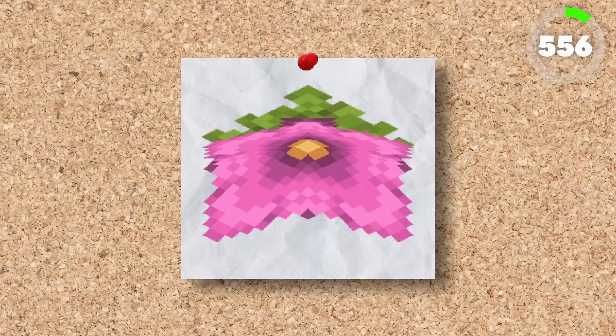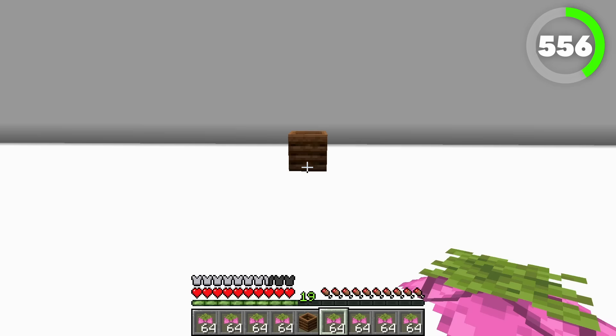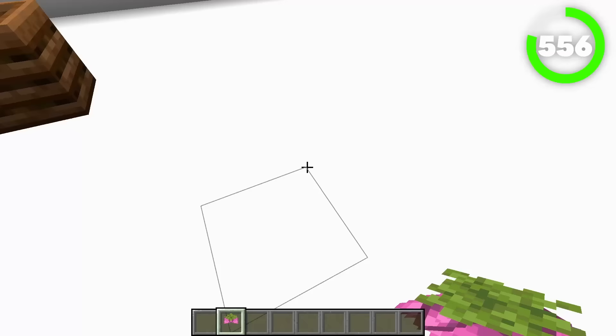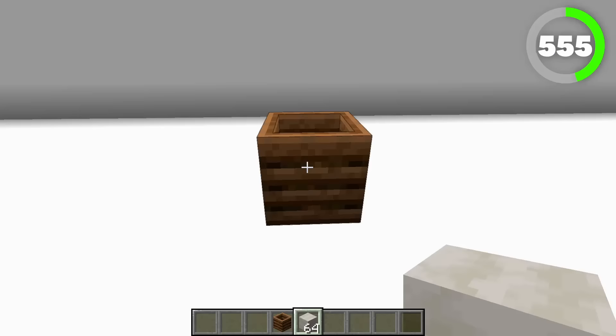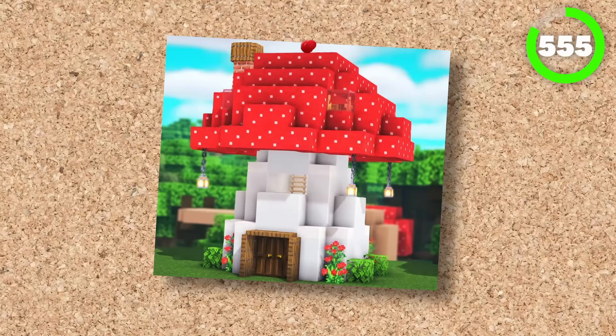556 is the spore blossom. This is a very unique block added with the lush caves. Not only is it a really cool decorative block that looks really pretty, but you can actually use it in the composter with a 65% chance of raising the compost by one. Definitely a contender for one of Minecraft's most prettiest blocks, but you can only place this on the underside of a block, which I think is a bit of a waste. Number 555 is the mushroom stem. These blocks can be generated when you turn a small mushroom into a giant mushroom, and they are the components that build the giant mushrooms. They can also be used in composters with a 65% chance to add a new layer. They are only used for decoration purposes, but a mushroom house is so cool.